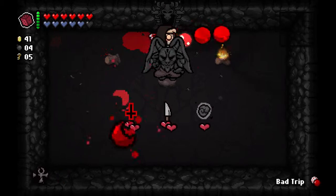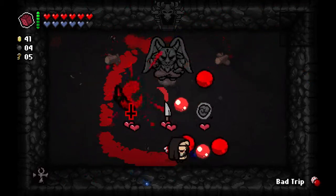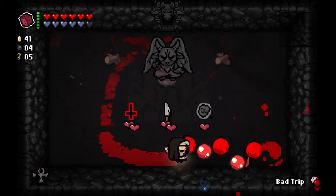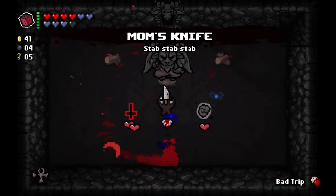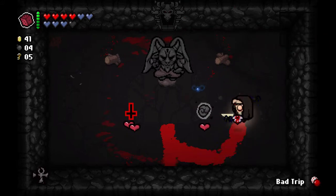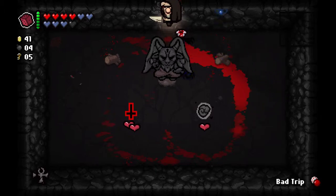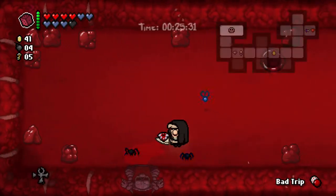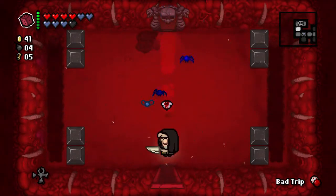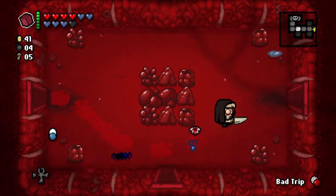I'm gonna take Mom's Knife even though it's gonna ruin our terrible tears. I think it's gonna stack very well with all the damage we have. Do I want Fear Shot though? I don't think I do, because our damage is so good that we don't actually need to fear stuff. And our tears are incredible as well - it makes it a lot faster to actually charge the knife.